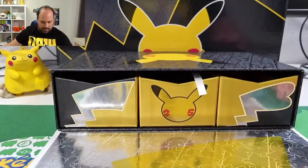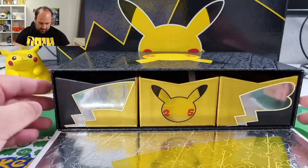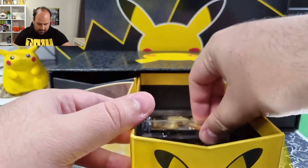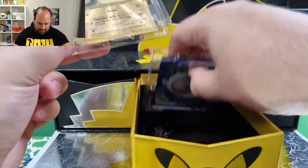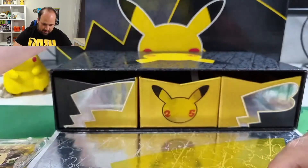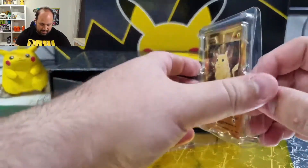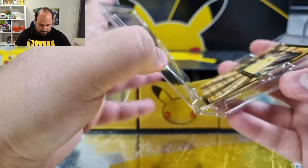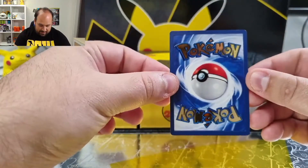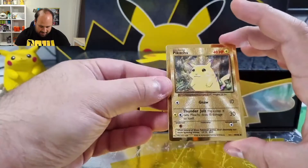It's a very good book. Now we are ready to take a look at the central drawer, where we have the two metal cards. We have the central drawer with the 25th logo, and inside we have the first of the two metal cards featuring Pikachu from the base set. The back is really a masterpiece — I really love these metal cards.